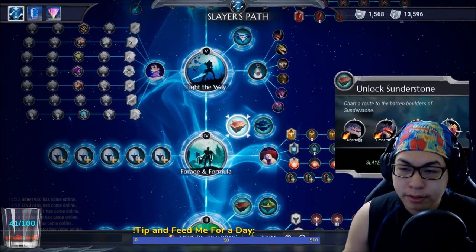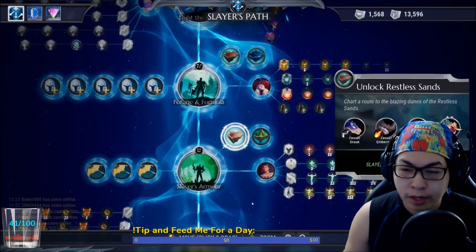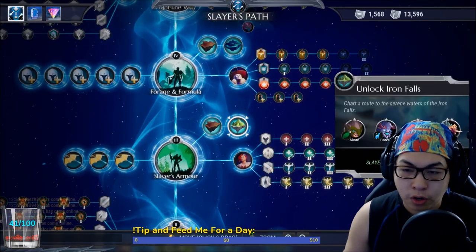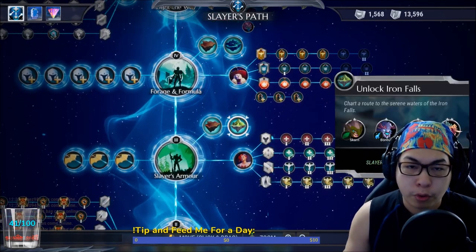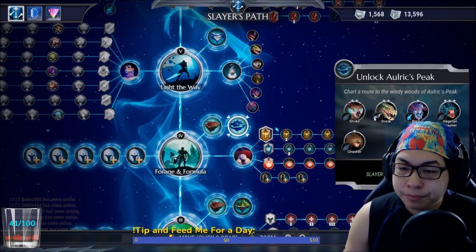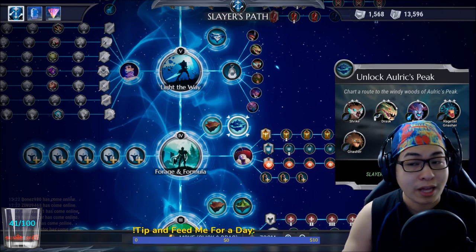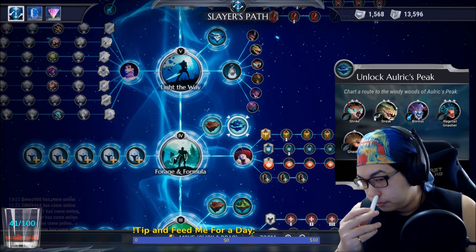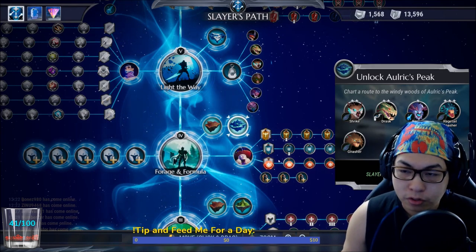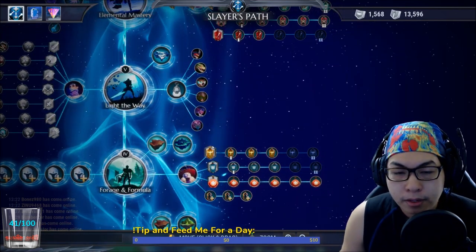You can unlock loadout slots as you go along. More islands: Charog, Embermane, Drask, Ragetail, Nasher, Shrike — none of these creatures are very important other than the Skarn. Skarn weapons are amazing, you'll be using them a lot. Drask weapons are also amazing for Malkarion bonds. Skarn and Drask are what's important here, and of course more Boreas.